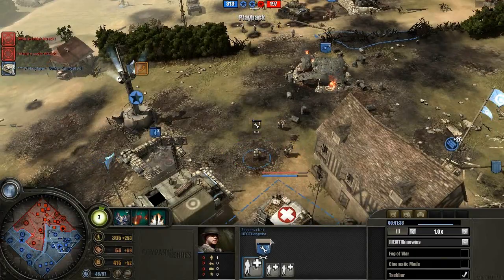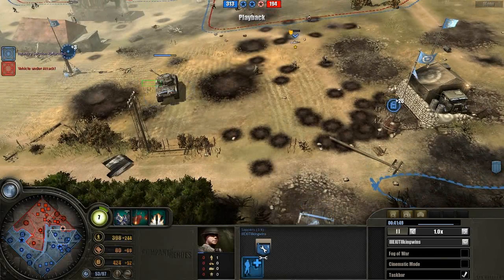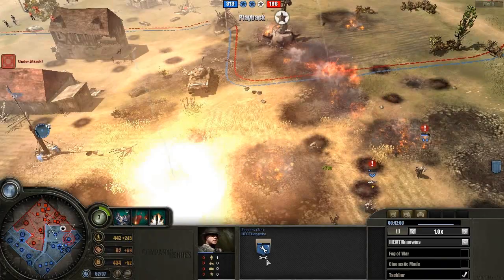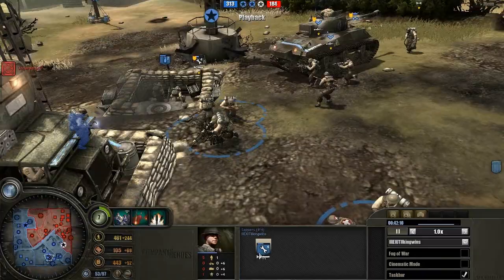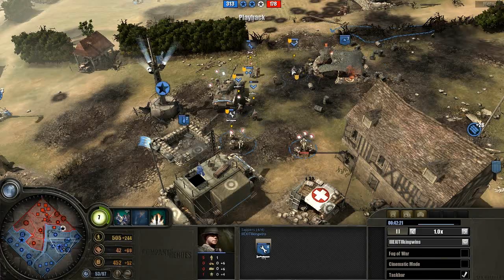And that's an expert... what are they called? They're called expert repair sappers. It was such a long time ago I played the British, so I can't remember the name for those expert engineers. You can see the little tool icon right there. I thought they had a different skin when they were upgraded.